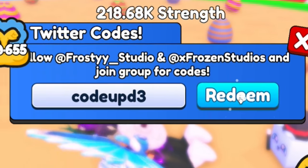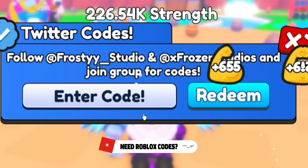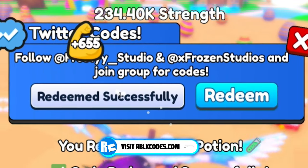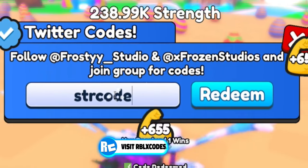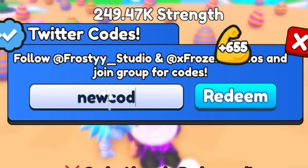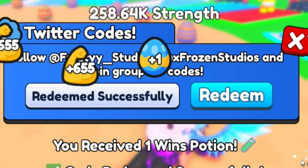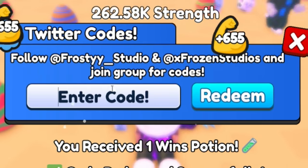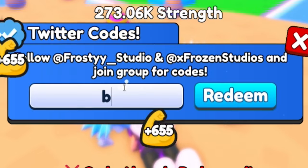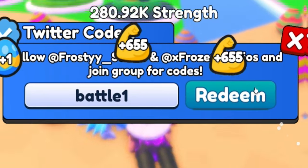Moving on: the next code is 'upd3' for a wins potion. Next, redeem code 'upd2'. After that, go ahead and redeem 'str1'. Then enter the code 'newcode2' — that's N-E-W-C-O-D-E-2. Next, once you've entered that, redeem 'newcode1'.